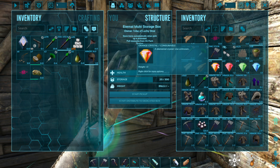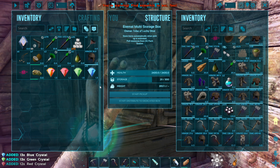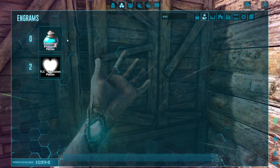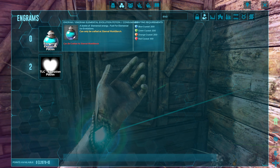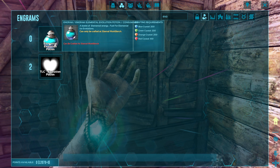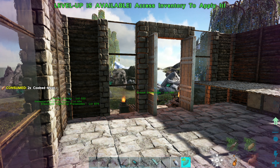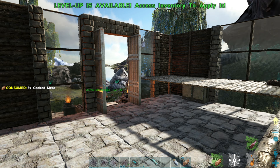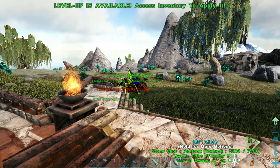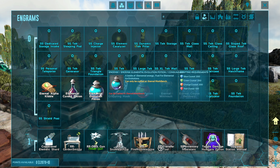Also I need a bunch of crystals - like a bunch. And the reason why I need those is because we've got this evolution - an elemental evolution potion. A bottle of elemental energy, fuel for elemental ice evolutions. I thought that was the potion that I use to evolve stuff. How do I evolve? Anyway, that potion needs like 200 of each.